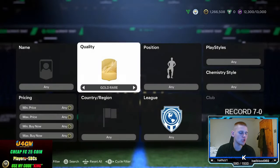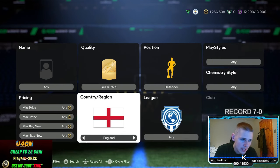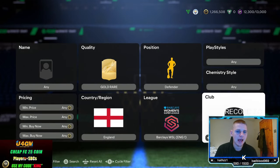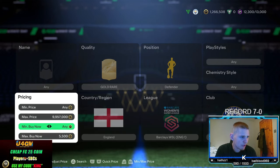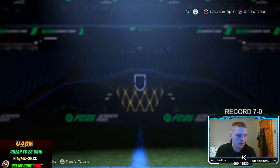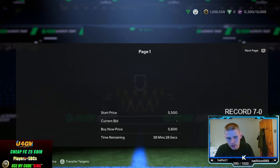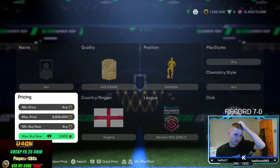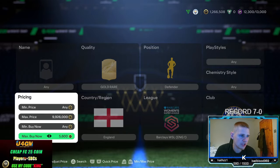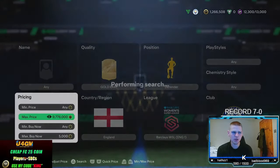We're going to jump into the second method, which is a medium budget — an 85-rated gold rare filter. Position: defender. Playstyle and chemstyle: leave at any. Nation: England. League: Barclays WSL. Club: Chelsea. Find the buy now for these, they're about 5,500 to 6,000 coins. They sell in about half an hour to an hour. We're sniping at about 5,000 coins; at 5,500–6,000 you lose 280 coins per card, so going down 600 you're making about 320 coins per card, which is pretty decent for a medium budget method.